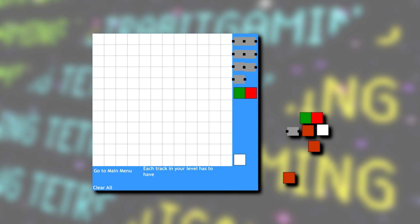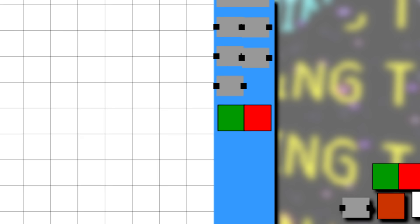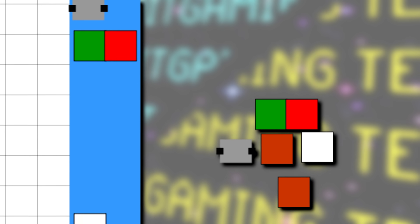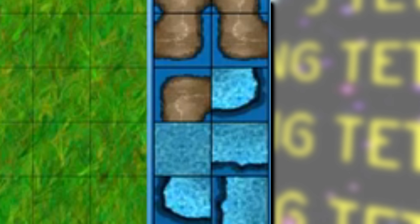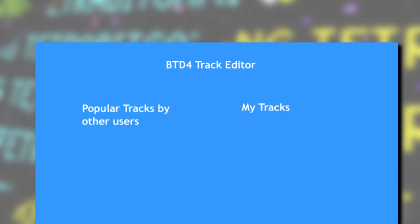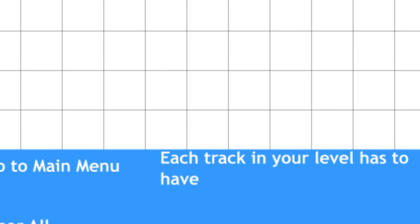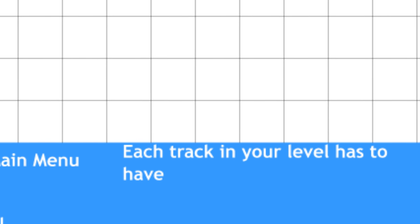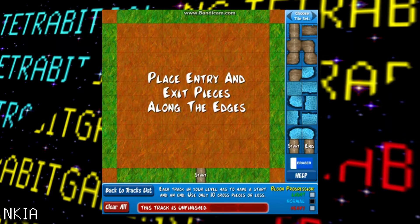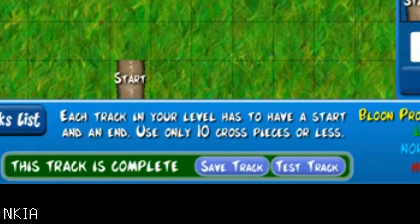There are also early work-in-progress screenshots of the track editor as planned for this game, showing early graphics of balloon pathing as well as brown tiles — which based on the final track editor may have been placeholders for water tiles. We can also see an early placement of a screen that would feature popular tracks and player-made ones, plus cut-off text mentioning each track's requirements — likely indicating each track needed a start, an end, and no more than 10 intersection tiles.